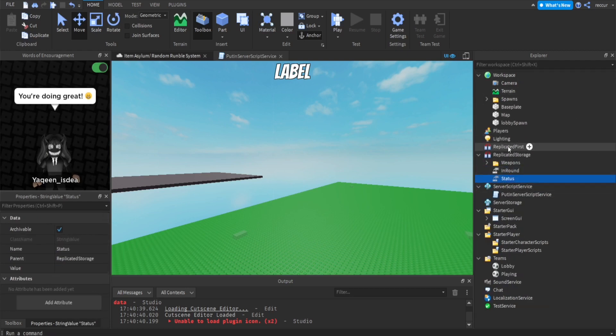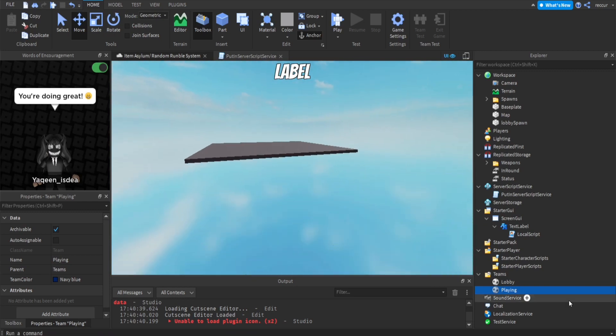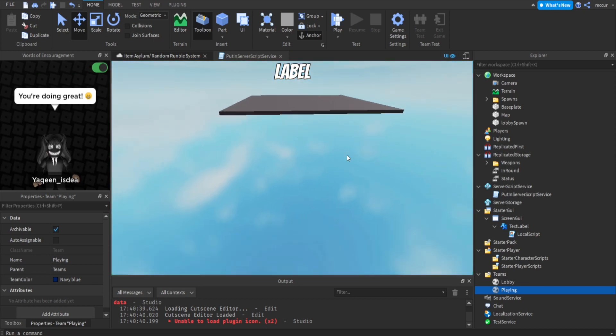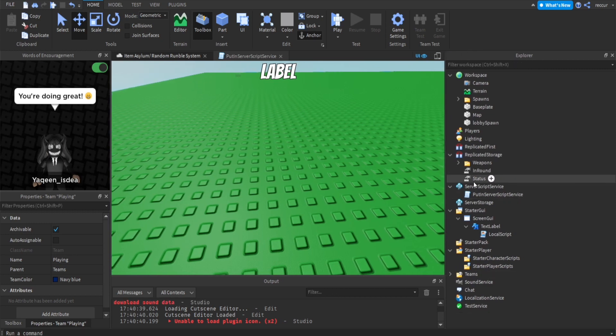We have the ReplicaStorage and the InRound value, which is basically essential for the round system. InRound is a bool value that detects whether the round has started, or whether the game is currently in-round or not. For example, if it's in the lobby, the InRound value would be false, meaning there's no round currently taking place. The Status is a string value — as you can see here in the GUI label, this will display the status, like how many seconds are left until a game ends or starts. And lastly, we have two teams: Lobby and Playing. Lobby holds players in the lobby, and Playing holds players in the round.